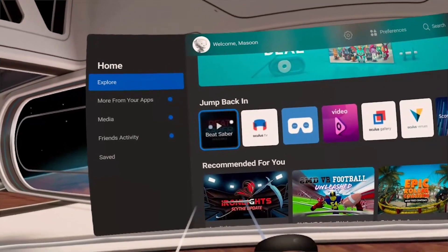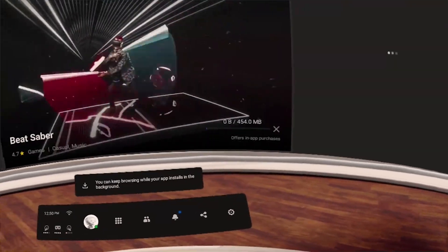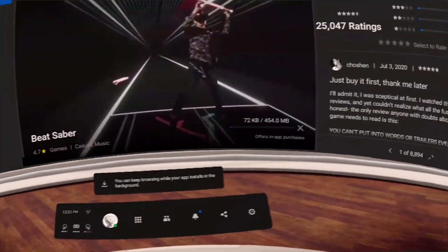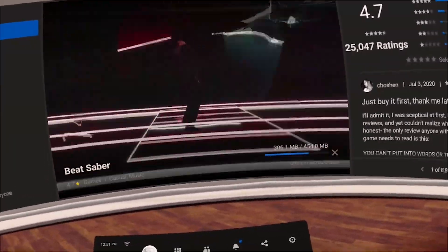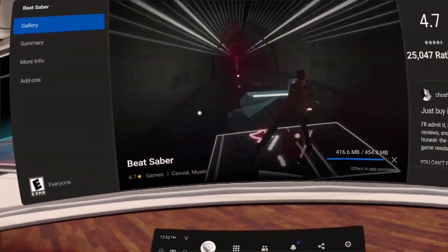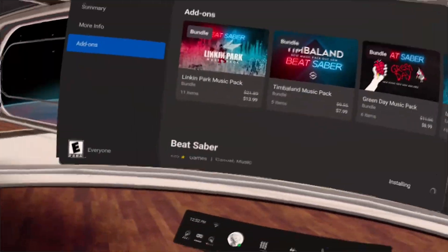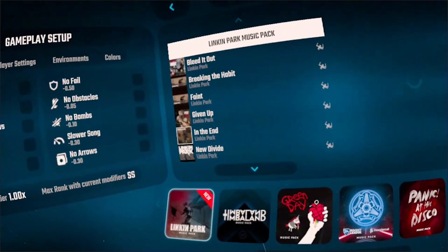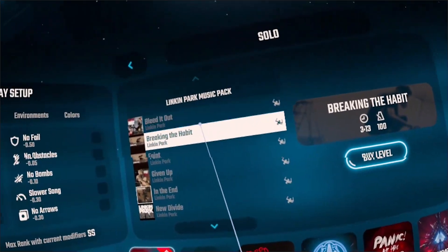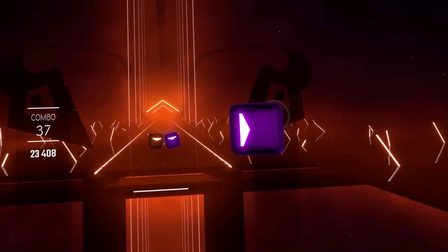Then head back into your headset and install Beat Saber again — this time it'll be on the latest update. Before you do this, I want to say that mods will not work for probably the next week if you update. The reason is that the newest version of BMBF needs to be developed by the BMBF devs and then released to the public, which normally takes about a week. So you may not have custom songs for about a week. I recommend just not updating until the latest version of BMBF is released. I will be making a video on that, so stay tuned.